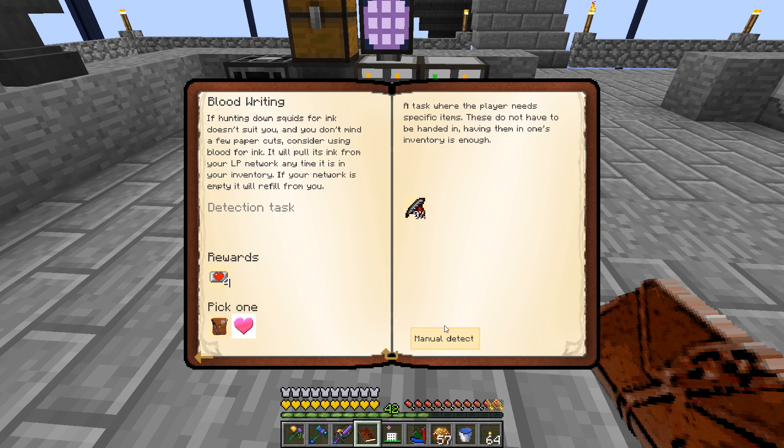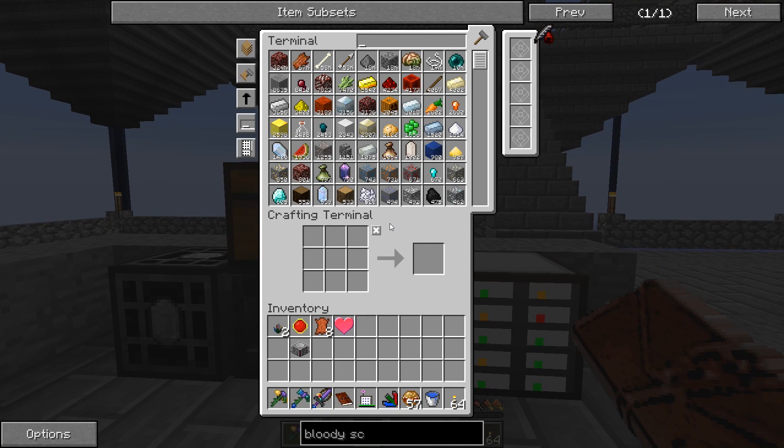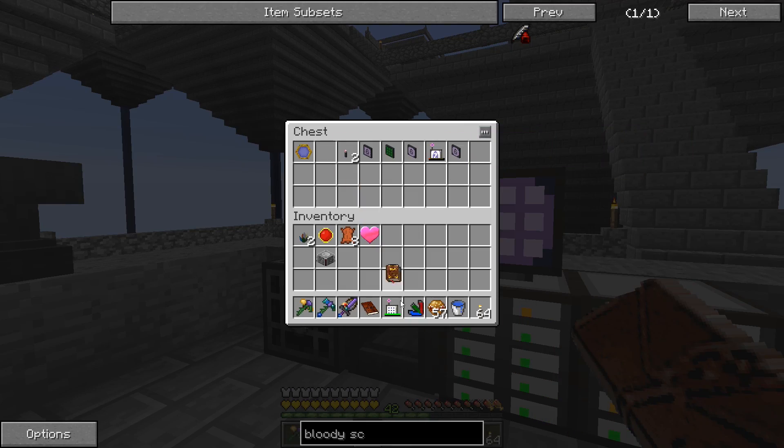There's also a blood writing quest — this is for if hunting squid for ink doesn't suit you and you don't mind using blood for ink instead. It pulls ink from your LP network whenever it's in your inventory. I need to look up the scrivener's tools recipe in my Thaumonomicon — it's a Thaumcraft recipe. Found it: bloody scrivener's tools. We need a bucket of life, a weak blood orb, a feather, and a glass bottle.